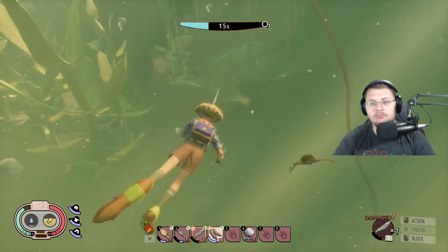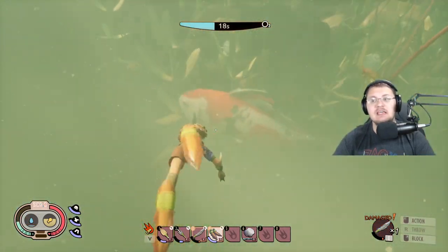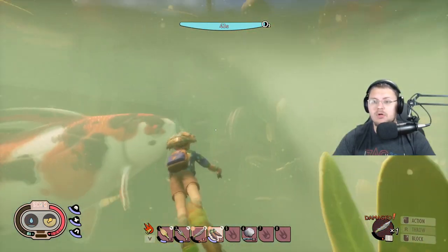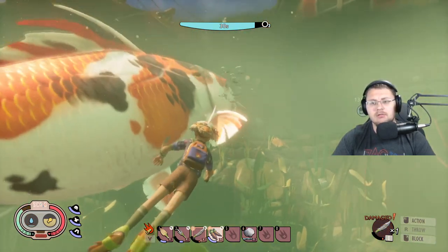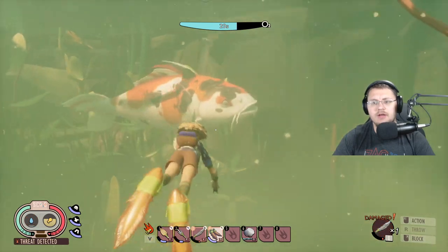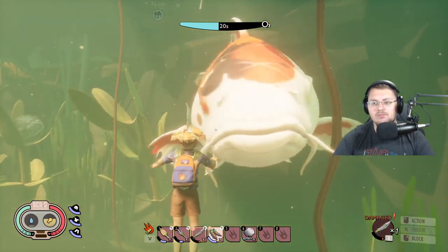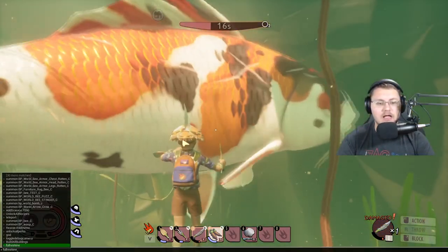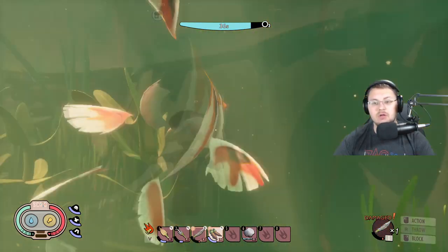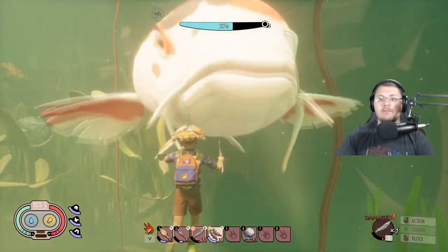It should be right around here — there it is. I'm going to sit here and wait for it to attack me. It does take some time because it's a little bugged and just kind of swims in circles around you. But if you stay in front of it long enough, it will actually attack you. I'm using admin commands to keep my breath up so you can see this. It's a bit janky — it just keeps swimming — but eventually it will headbutt you or try to grab you with its mouth. There we go — boom, dead.